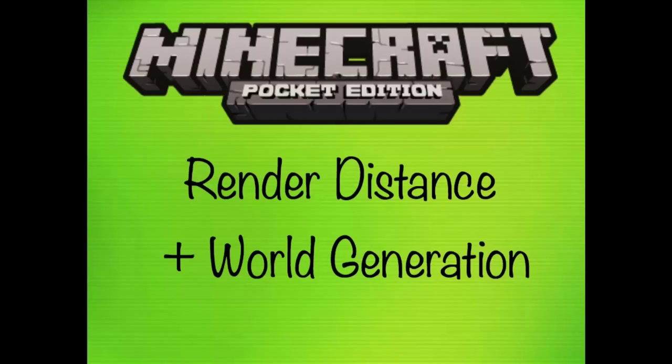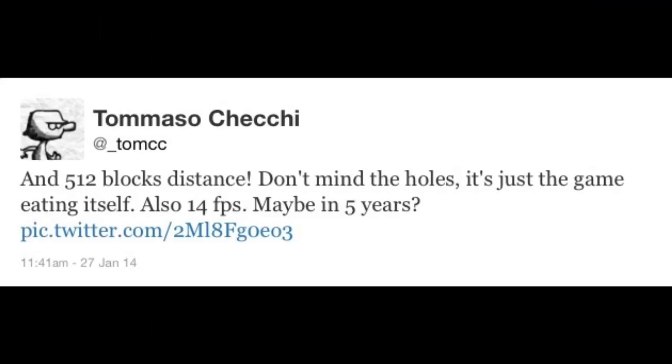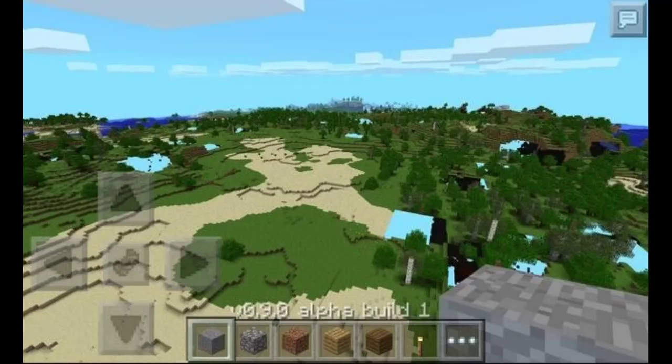After being sick for like two or three days, I go on Twitter and there's a ton of new news. The Pocket Edition devs haven't been talking much about new features, but Tomasso has been hard at work on caves and world generation. His first tweet says: '512 blocks distance — don't mind the holes, it's just the game eating itself. Also 14 frames per second, maybe in five years.' As you can see in the picture, the render distance is much further — that's 512 blocks, or 16 chunks, same as PC.